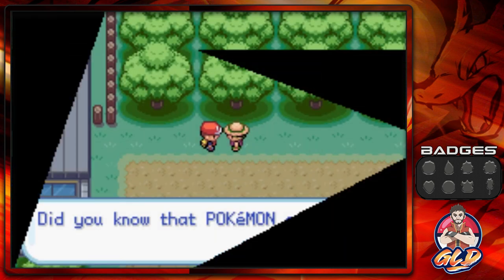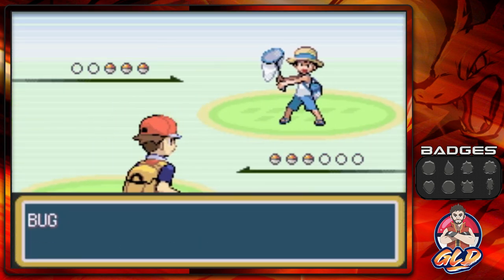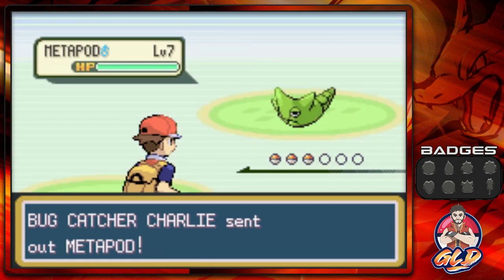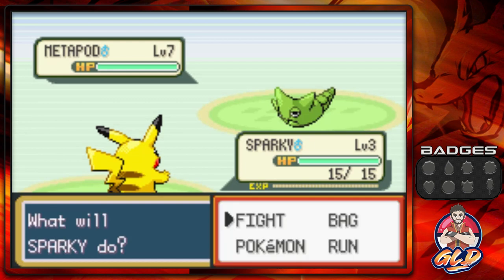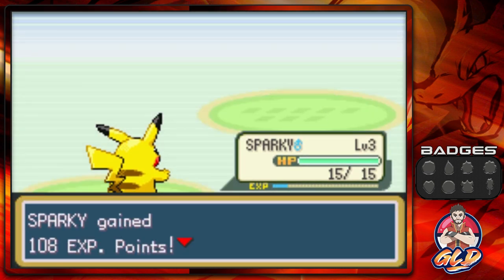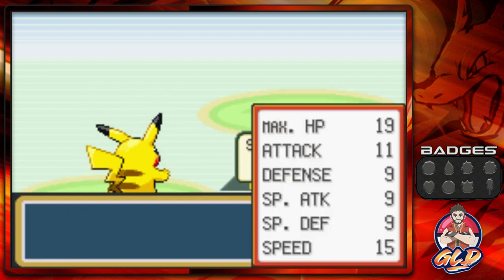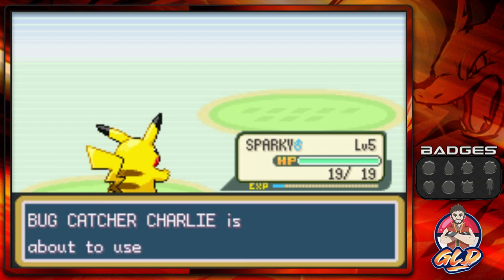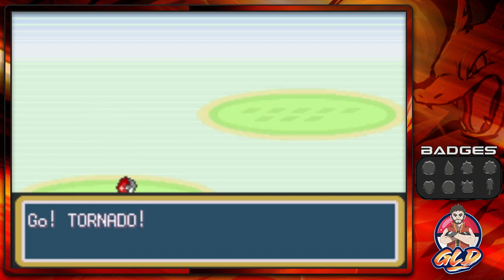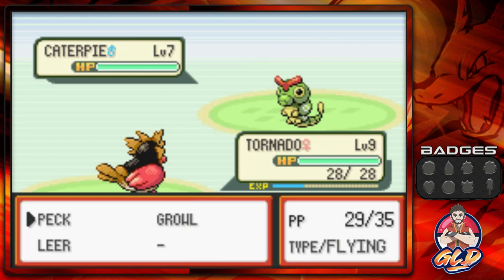Did you know Pokémon evolve? Yes they do. Let's go — here we have Charlie coming out with a Metapod, so this should be easy. Thundershock, Thundershock, Thundershock, Thundershock — and look at that, Sparky grows a level! Tornado keeps an eye out, and Charlie comes out with a Caterpie, so let's go straight for Tornado and use the Peck attack.